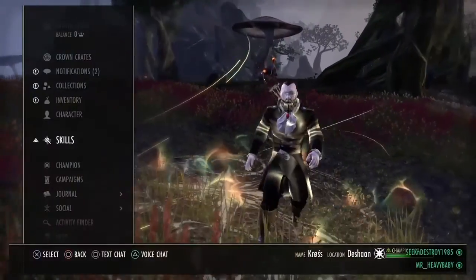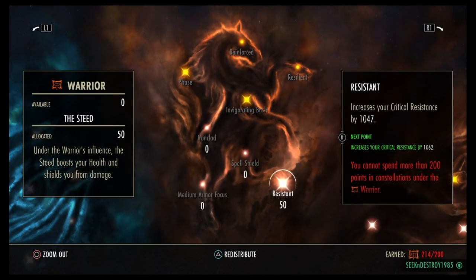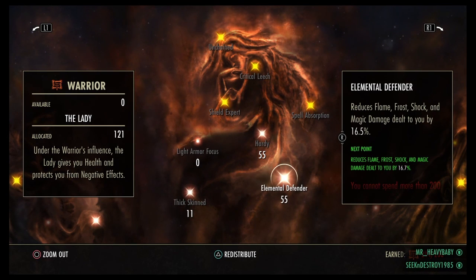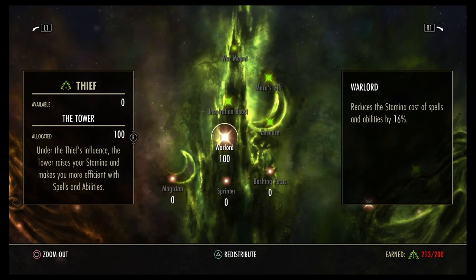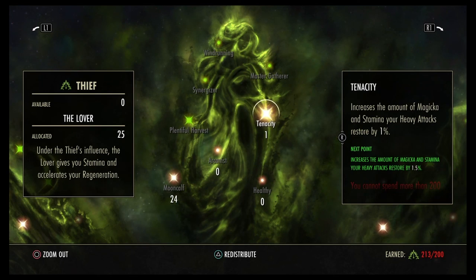Now into the Champion Points. Starting with the red tree: 50 points in Resistance, 11 in Thick Skin, 55 in Hardy, 55 in Elemental Defender. You want to add Undaunted Mettle — even though they nerfed it, it's still good for Shuffle. 29 in Quick Recovery because you want to sustain and heal once then get right back into the fight, keeping pressure on somebody. 100 in Warlord, and 24 in Mooncalf for Tenacity.